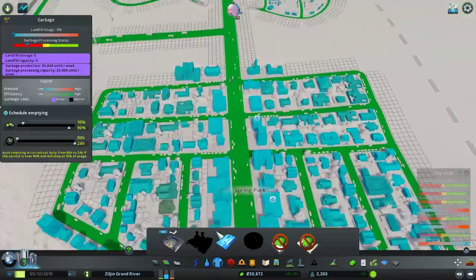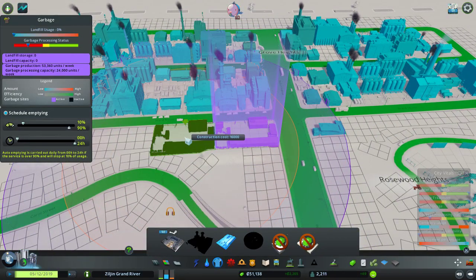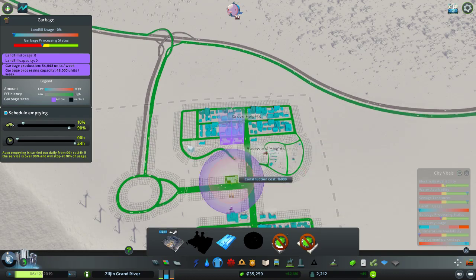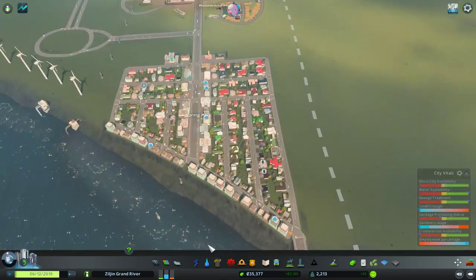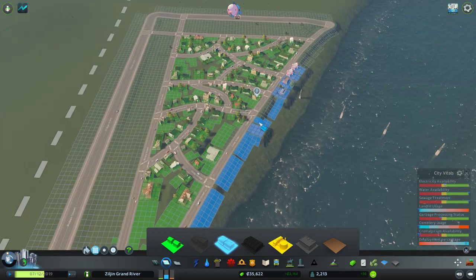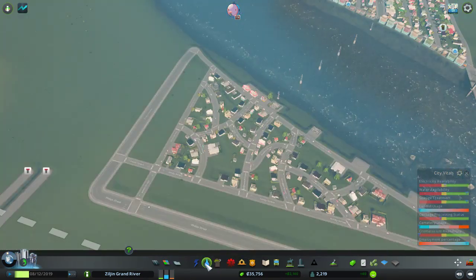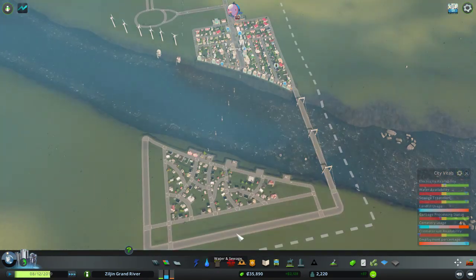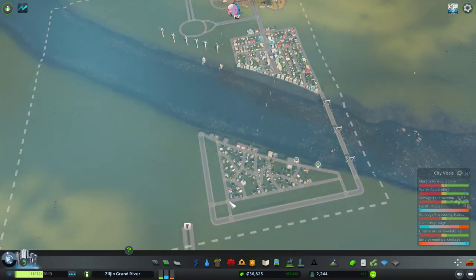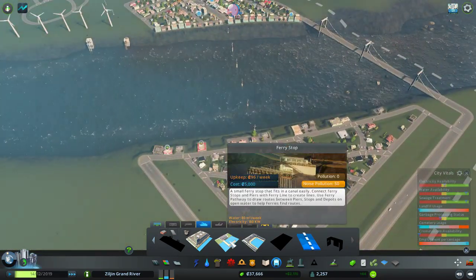Now they require lots of educated workers, which is good. If you don't upgrade your industry they're going to end up having worker shortages. We're also low on garbage processing — high on garbage production but low on garbage processing. So I need more commercial, going to zone in the rest of this nice beachfront property. We have power, so let's speed things up. We got the transportation unlock so I'd like to start setting up a ferry system.